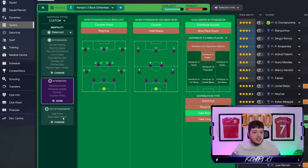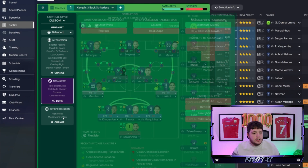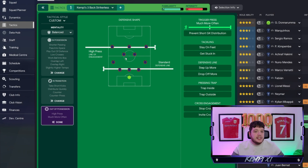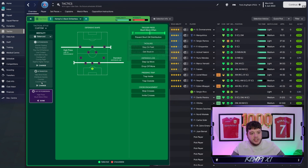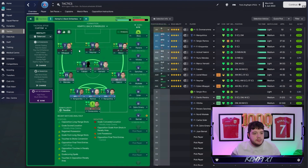It's good to have a high-pressing system, especially with quite a lot of options in that three-up-top role — they can press and fetch the ball. Out of possession it's a high-press system with a standard defensive line. I've got 'prevent' on because with a shadow striker you don't want him pushing too far up into a striker role — otherwise it defeats the object. But trigger the press as much as possible.